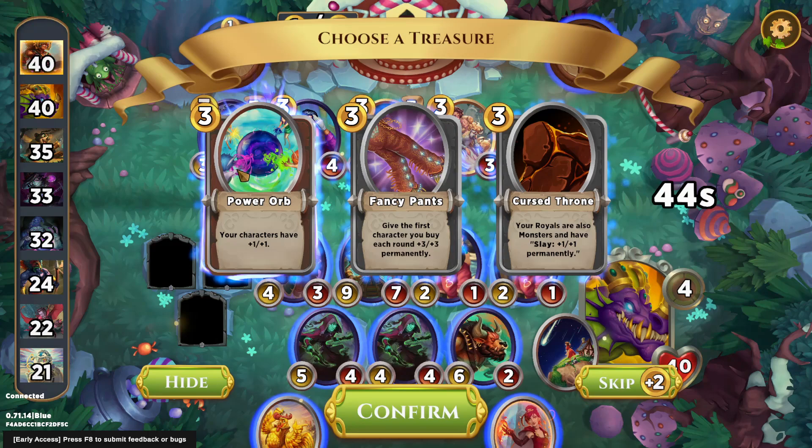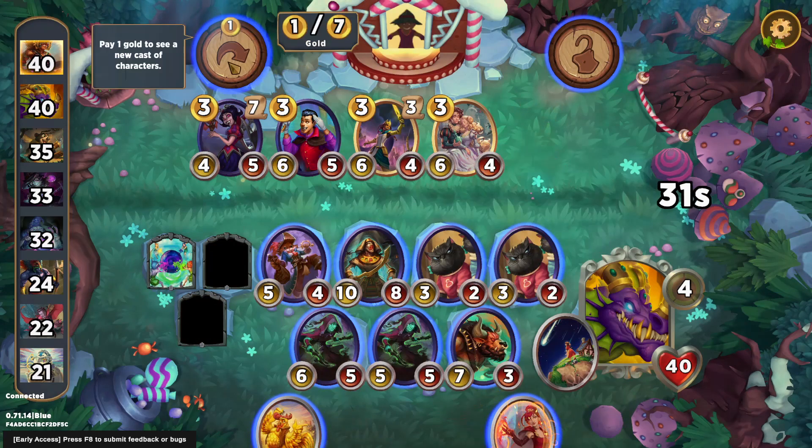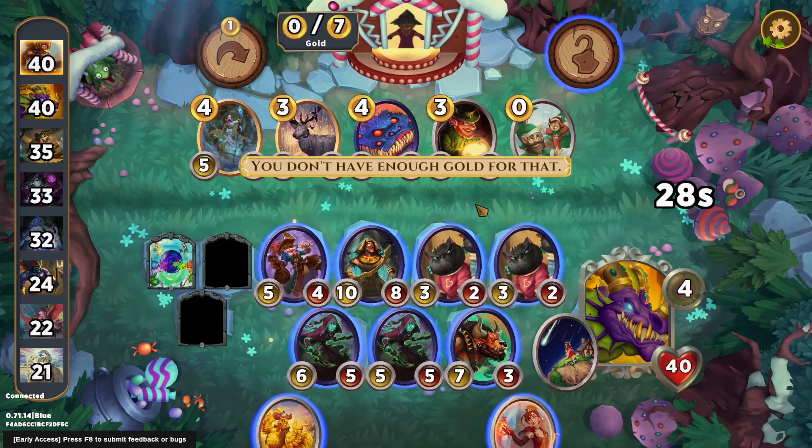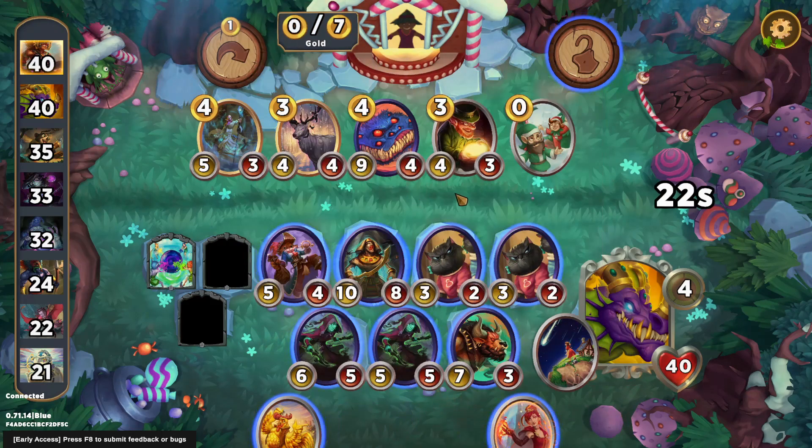It's worth selling out of this pair of chickens to cast a spell and finish Cinderella, and getting the Genie's Wish into Wish Upon a Star is absolutely incredible. Normally I would take Fancy Pants there, but because I really want to win this fight, I took the Power Orb first, just to give me the extra little power spike.